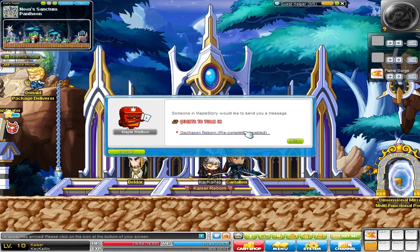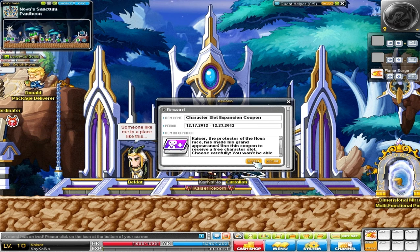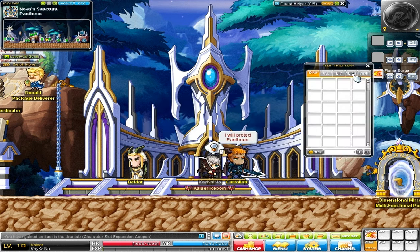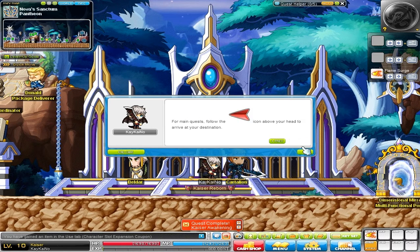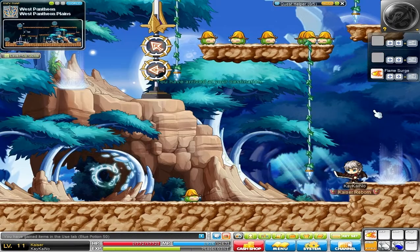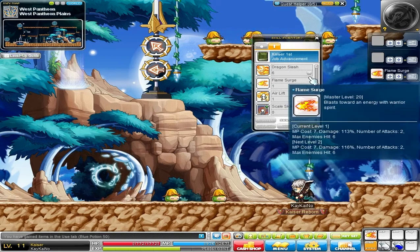Okay, sweet — so I went ahead and started all the event quests on the side, and there's one more left which is the character expansion slot. I love character expansion slots because they cost like 7k in the cash shop. So there we go — one more extra slot now. There's a quest above your head which you always get with all these new Legend characters. I finished applying all my skills to the toolbar as well as starting the quest.